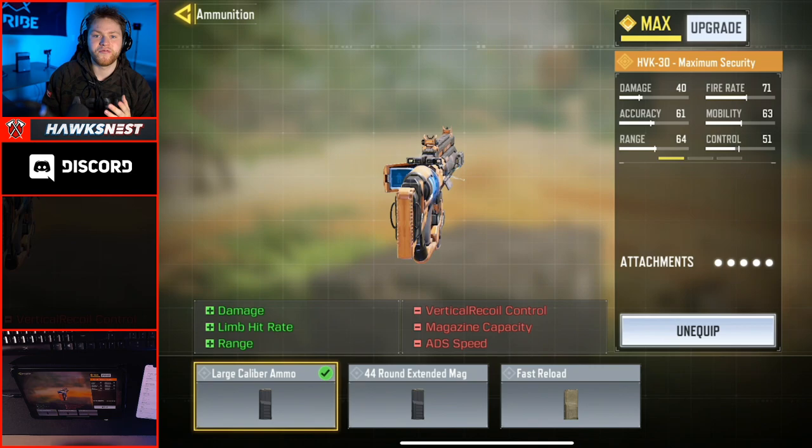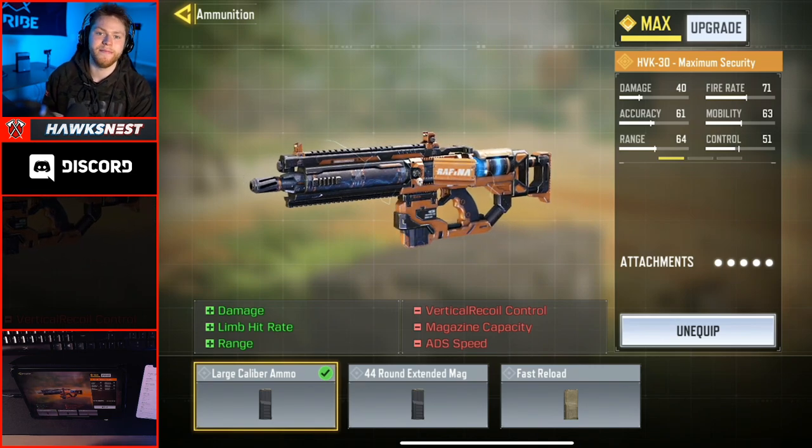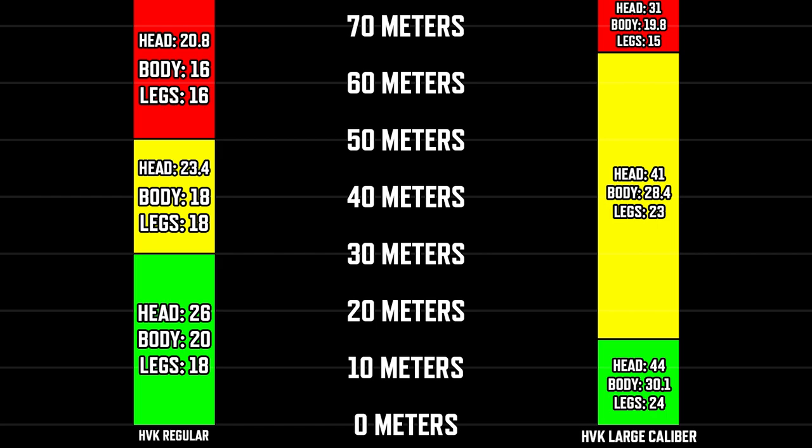Let's start with the damage profile before adding the large caliber ammo. Without this attachment, from 0 to 30 meters you deal 20 damage, or 26 to the head. From 31 to 50 meters you deal 18 damage, or 23.4 to the head. From 51 meters and above you deal 16 damage, or 20.8 to the head.